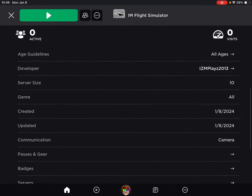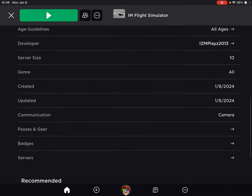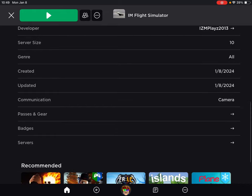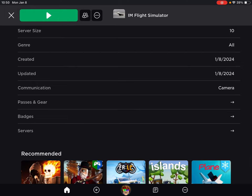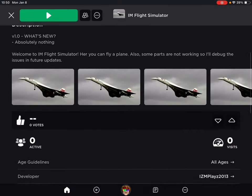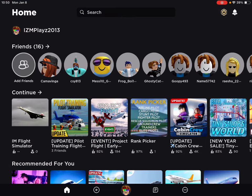If you go on IMF Simulator and read the description, it will say that some parts are not working. The server side — each server can only have a maximum of 10 players. It was created and updated on 8th January 2024. There are no servers yet. And that's it for the video. Bye guys, I hope you have a nice day. Bye. Thank you.